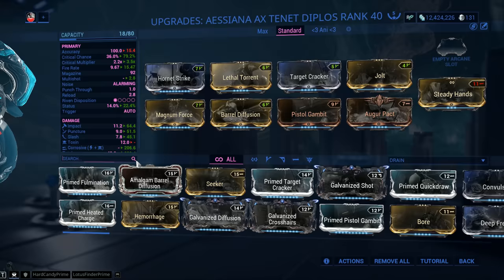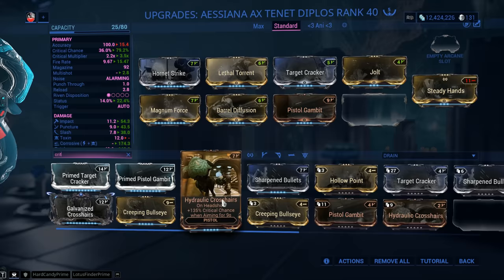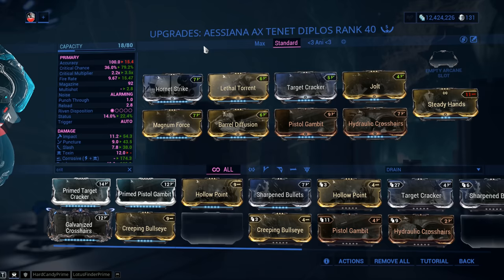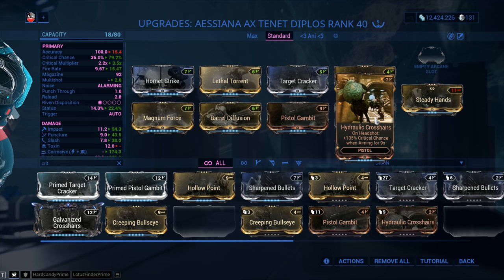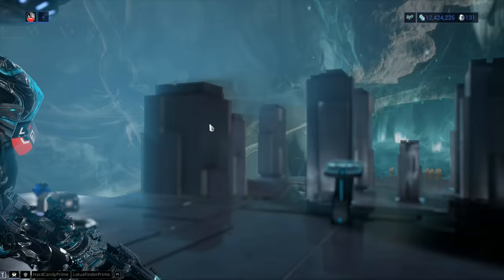This being a critical weapon, we should really max out that crit. You got a good multiplier at 2.2x and the base is awfully high. So if I go with Hydraulic Crosshairs - the Galvanized version - I'm gonna go way over 100% crit chance. That means critical chance guaranteed. I know it's only while aiming, but in Warframe to have all your shots guaranteed as crits is a pretty big deal, especially on a weapon such as this one.